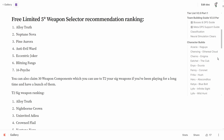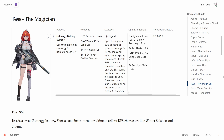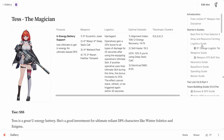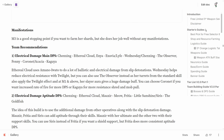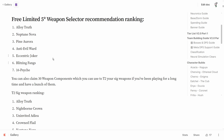The fifth priority is Eccentric Joker, the signature weapon for Tess. If you have Tess, I highly recommend pulling for it for its damage buff and full-score max energy increase. It's a very good support weapon if you like to speedrun neural simulation, and a must if you're aiming for the top of the top.